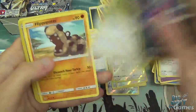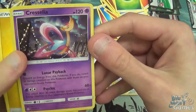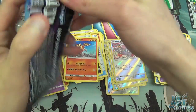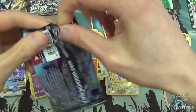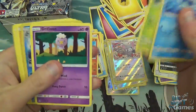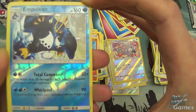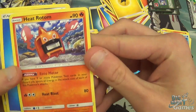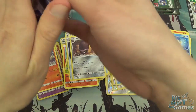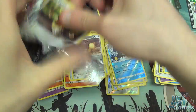Sneasel, Magnemite, Cherubi, Buneary, Hippopotas, Reverse Holo Glameow, and Cresselia as the holo rare. I'm just skipping all of the uncommons — I'm pretty sure we've seen all of the commons now so I'm just going to skip through them fairly quickly. Got a Reverse Holo Ampharos — pretty nice looking, he's looking very tough. Got a Heat Rotom. So again, just build a Rotom deck — looks fun. Obviously you won't be able to attack for a while while you try and get all the tool cards in your discard pile, but I'm sure there are ways.